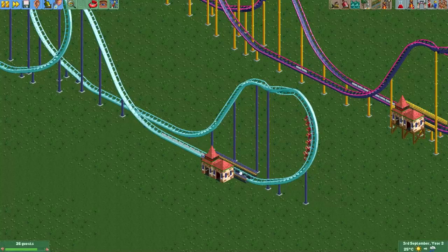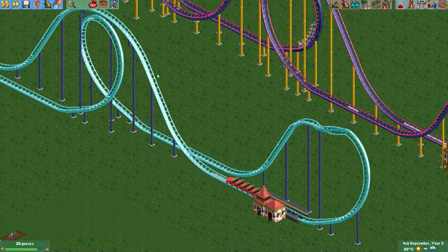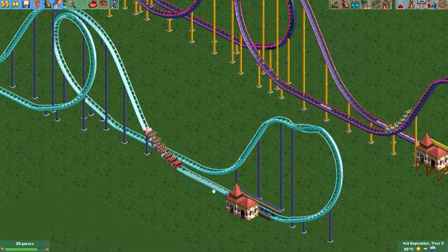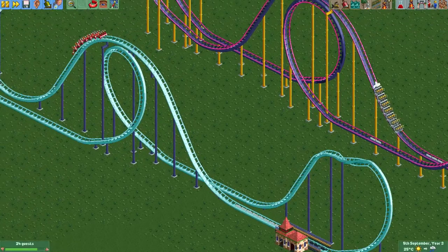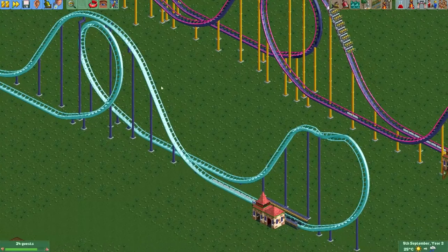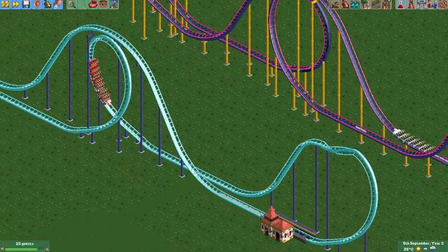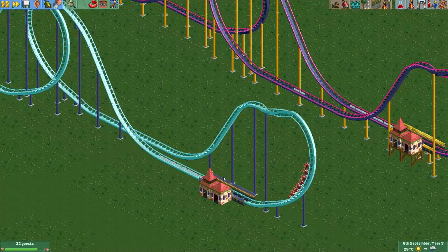It will now make it back to the station. If you use this method for your triple launch you just have to tweak it and make sure you build a hill that it doesn't make over the first time, and one that you are sure it will make over the second time with the booster speed that you used. It may take some tweaking if you use a different design, but this is just a design I really like.